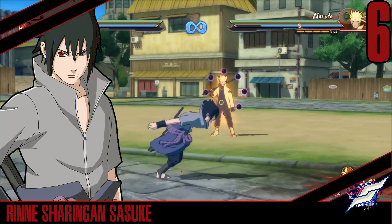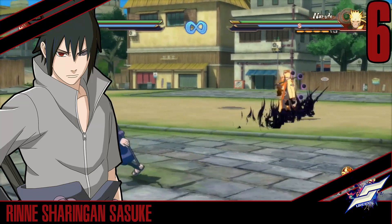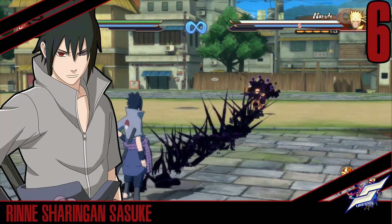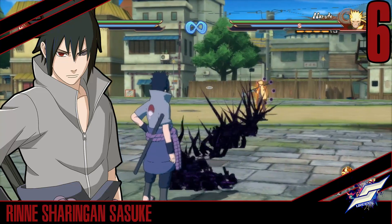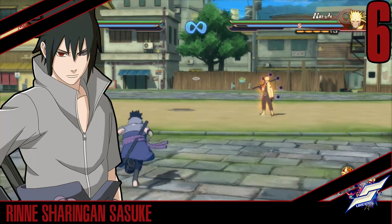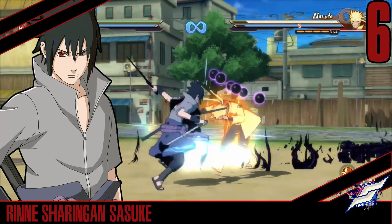Next up is Rinnegan Sasuke, or Rinne Sasuke. He has a crazy range — these have even crazier stun. It's just ridiculous how much stun time you get out of it, so you can do jutsu right after. If you do it from very far, you can probably do all your jutsus out of it. What else you can do — you can do combos with it, you can do it while they're in mid-air as well. If you do it right in front of them, you can get a combo out of it, which is really cool as well.